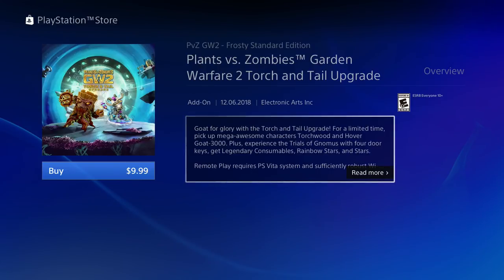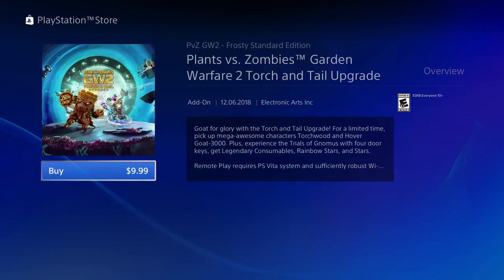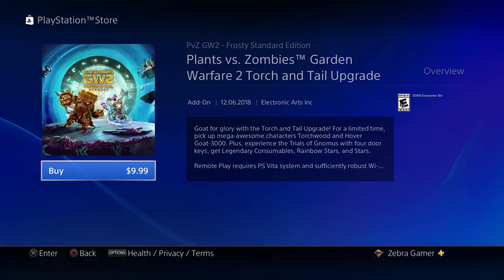Goat for glory with the Torch and Tail upgrade. For a limited time, pick up mega awesome characters Torchwood and Hovergoat 3000. Plus, experience the Trials of Gnomus with four door keys, get legendary consumables, rainbow stars, and stars. So let's go ahead and figure this out.